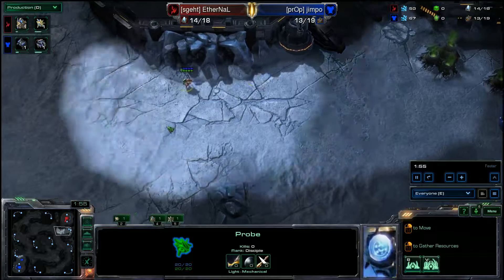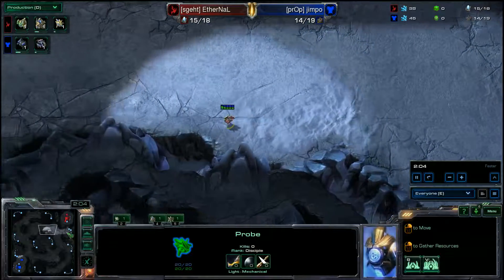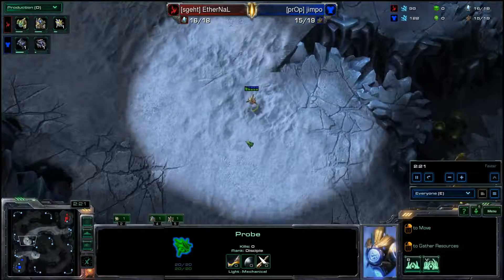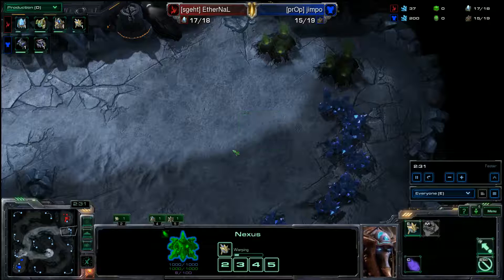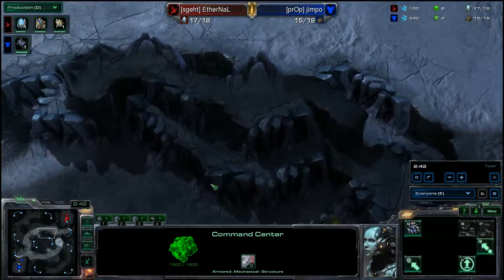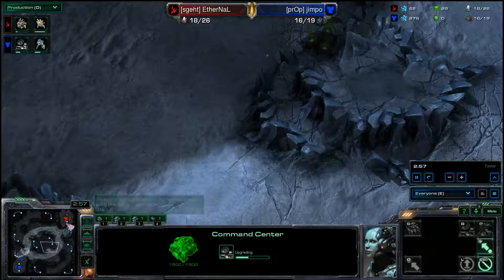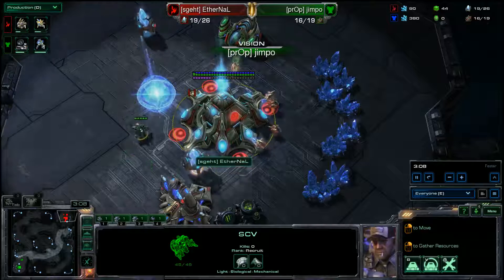Right now we have a forward gateway going down — not something dangerous, not something greedy on this map. I would only recommend a double expo opening — just directly throwing down a command center, a hatchery, or a nexus — in a ZvT if you were the Zerg player yourself. Doing a double nexus opener as Protoss can be especially dangerous on this map. Jimpo going in, getting a read on his opponent; he sees two probes on gas and that's about it.